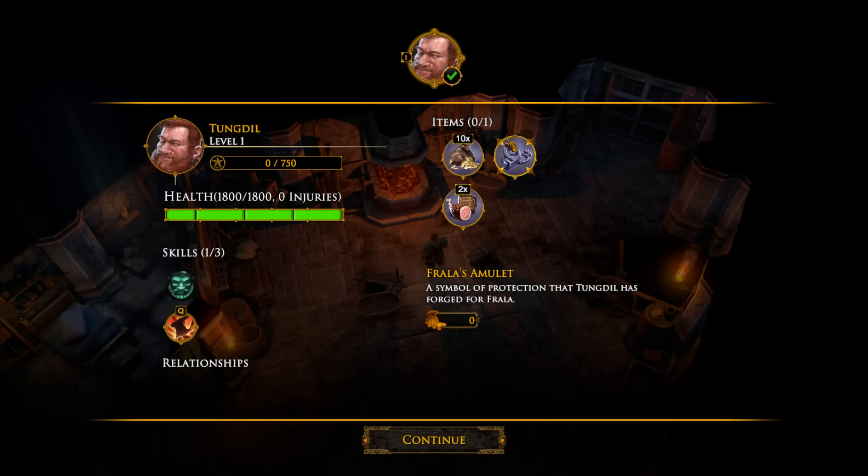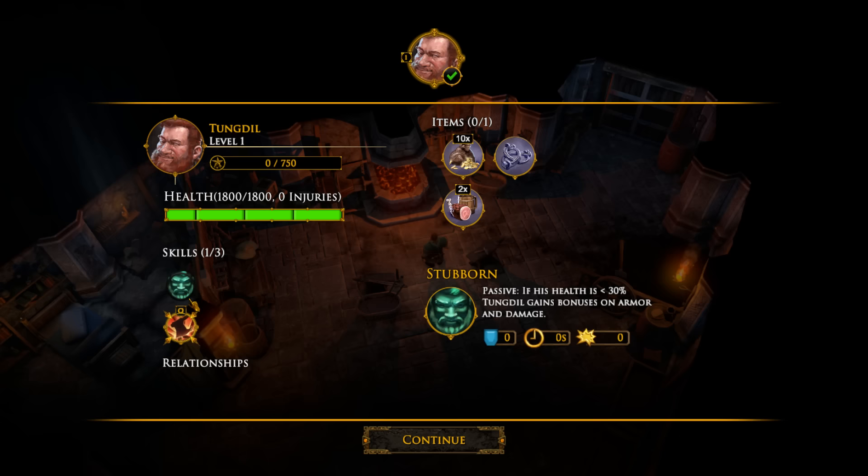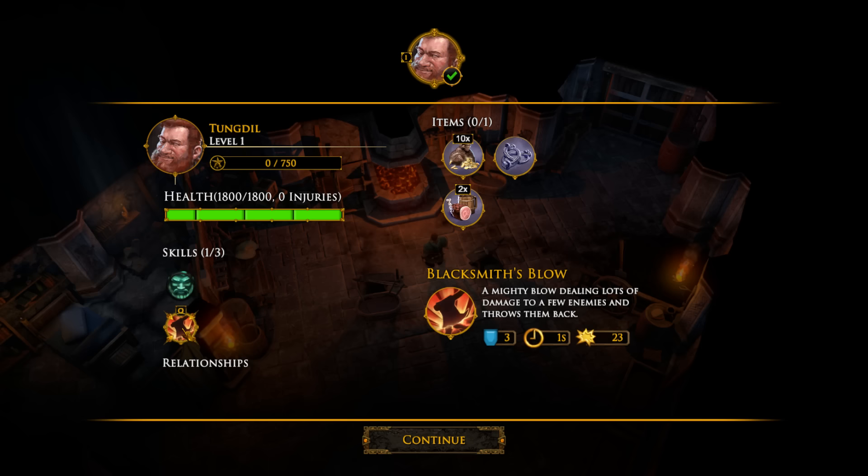Let's open up the inventory and see what I've got. I have 10 gold, Frala's Amulet, and some provisions. That's the one I actually forged for her. And of course, the same ability as the previous character had — the Blacksmith's Blow. Mighty blow, deals lots of damage, and a few of them get knocked back. And if his health drops below 30%, he gains bonus armor.